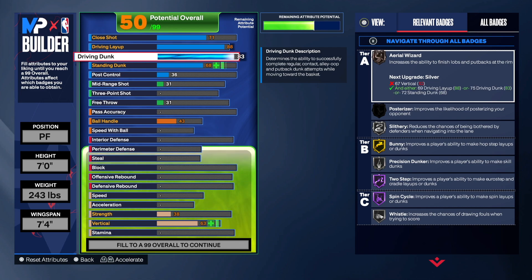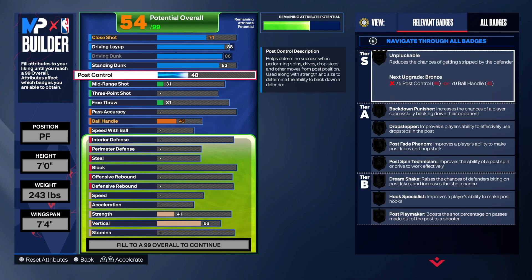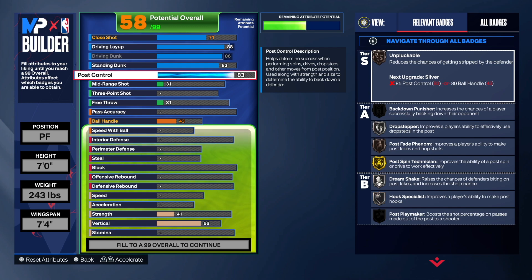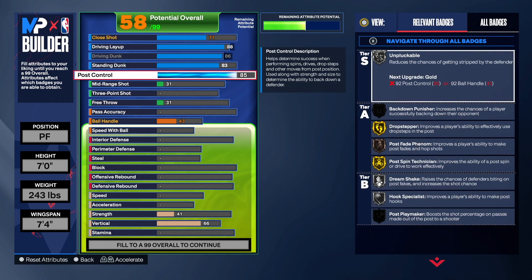86 is the max you can have for a 7-foot power forward, so I decided the best was to go with 86. For standing dunk, I decided to go 83 — we get Fast Twitch on Silver by going 83. For post control, you already know we're going 85 at least — 85 gives us Unpluckable. That's the main reason why we want 85. You can see how incredible the inside game for this Giannis build is going to be.